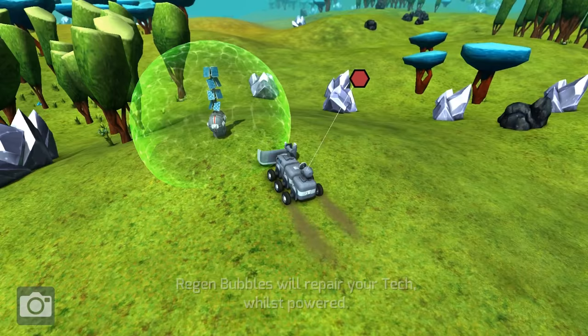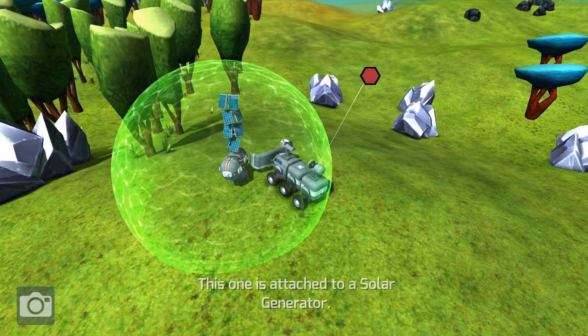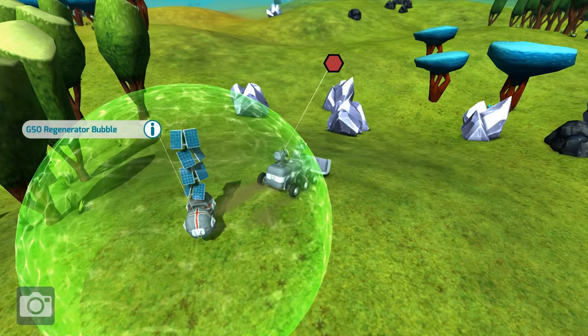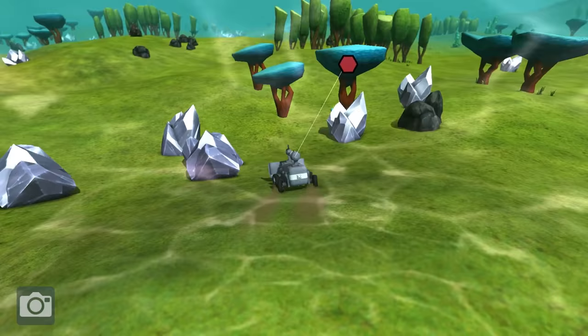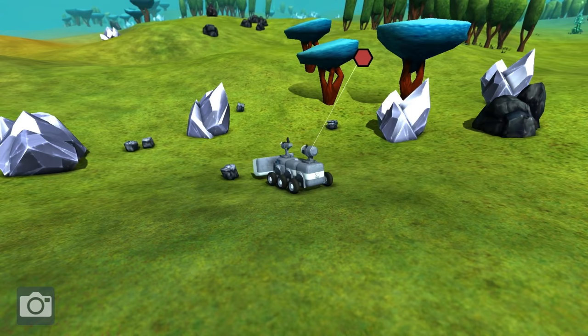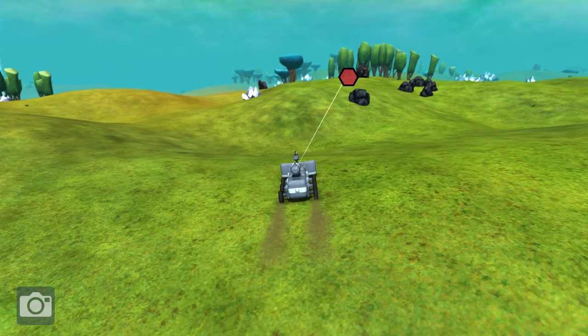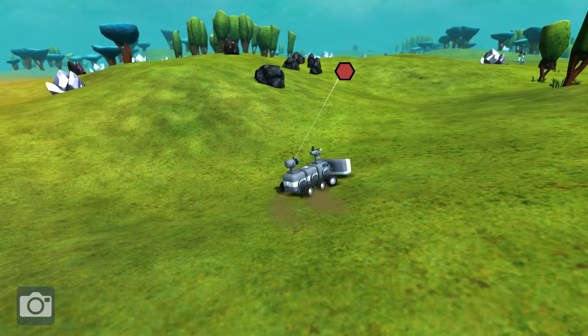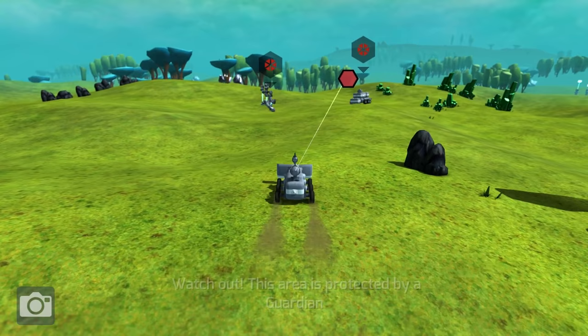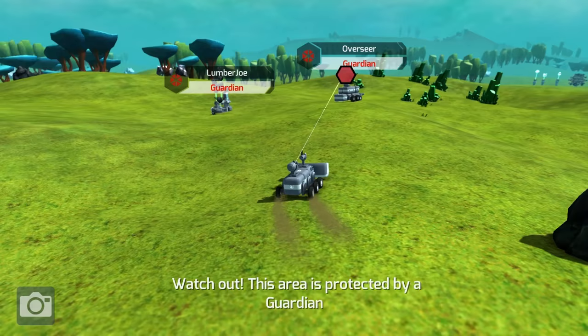This is our regen bubble. We can come over here to repair our little modules when they get damaged. You can pick them up and carry them with you — you just can't have the regen bubble going on attached to your guy, it's not like a shield unfortunately. You can actually destroy these things and pick them up and take them back to your home base, but on this version we're playing it doesn't seem to have the home base feature. I'm not sure if they got rid of that or if it's only available on certain versions.